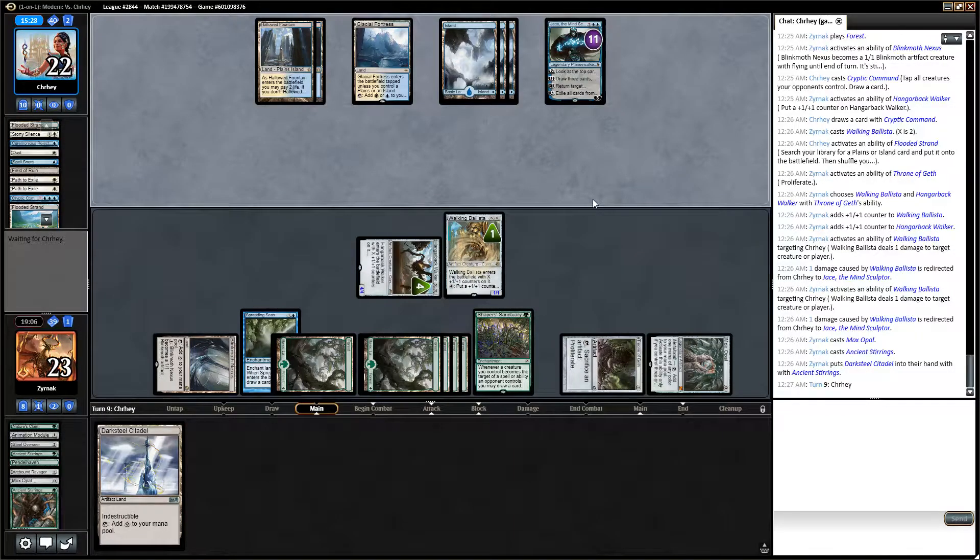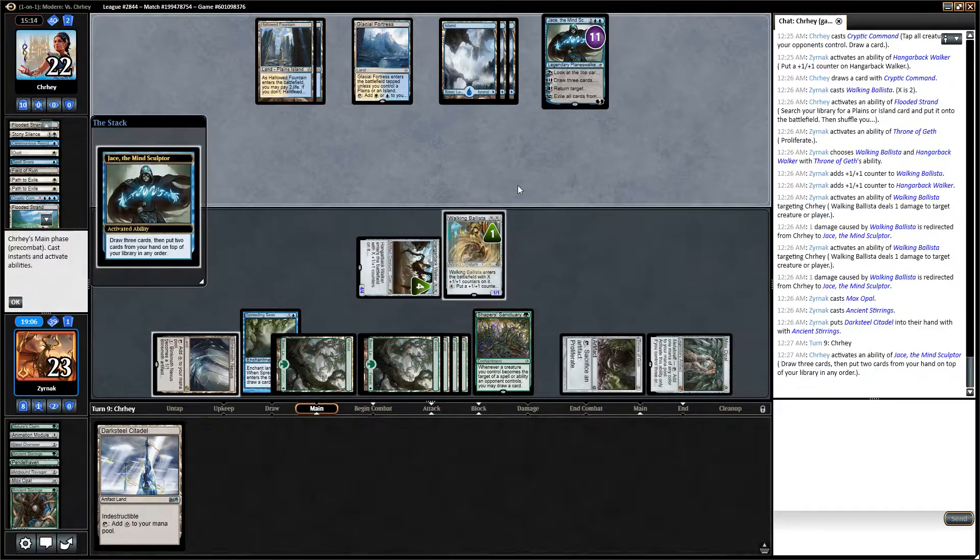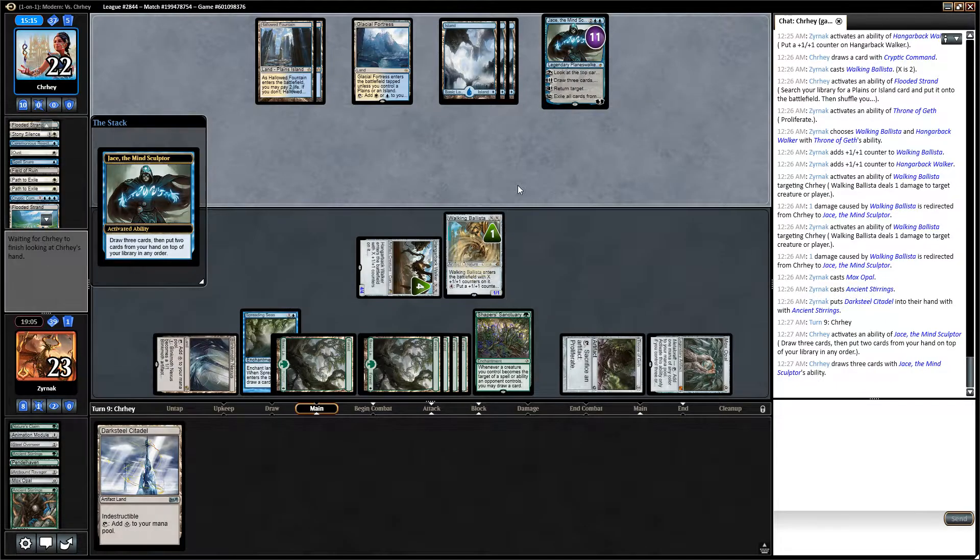This is awful. I guess I take a Citadel — at least I bottomed a whole bunch of garbage. I really should have held up the Throne of Geth by legend-ruling the Mox Opal. That was a bit sloppy. I was like, oh yeah, I don't want to legend rule the Mox Opal when I could Throne of Geth. Oh, he finally brainstorms. I guess he's like, oh shit.